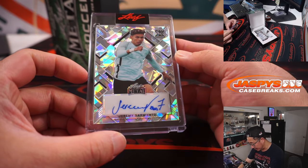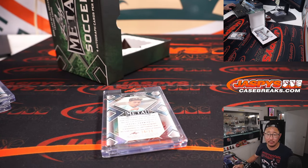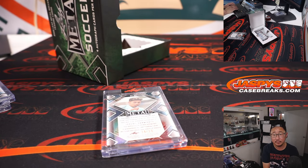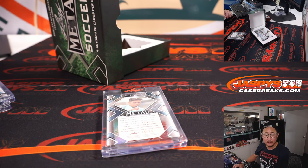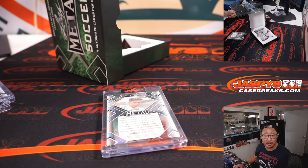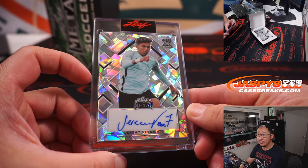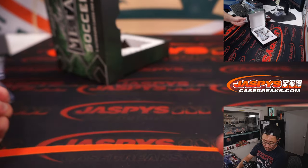Next one is Jeremy Sarmiento, 29 out of 33. He is a 20-year-old currently with Brighton and Hove Albion — he's made a handful of appearances for them already. He was with the England under-16, 17, and 18s, but he's now on the Ecuador national team, who will be in action in the World Cup later this year.